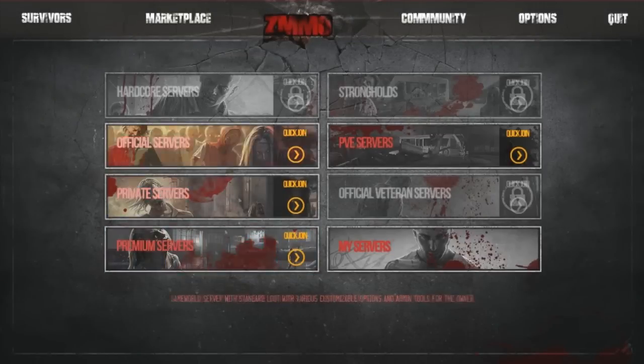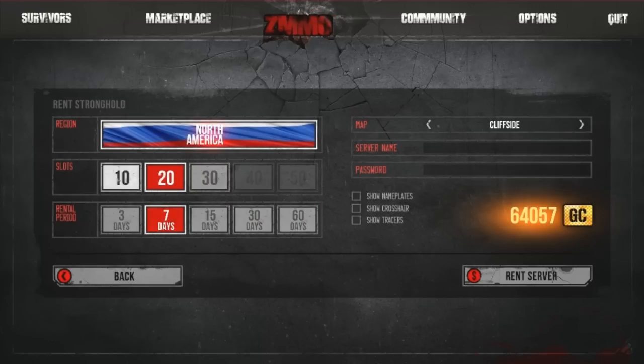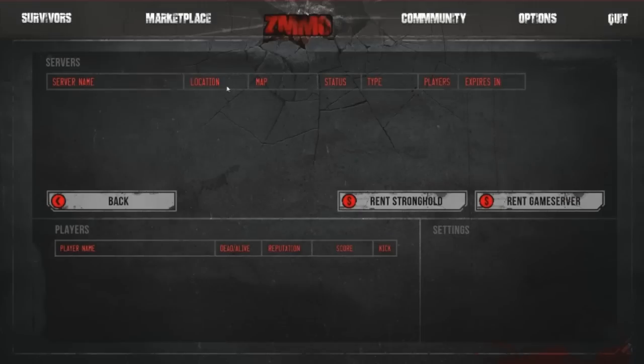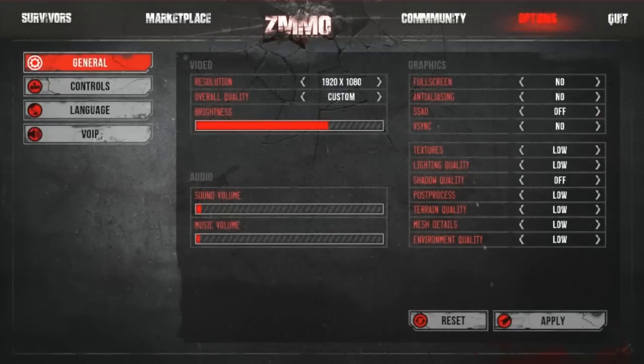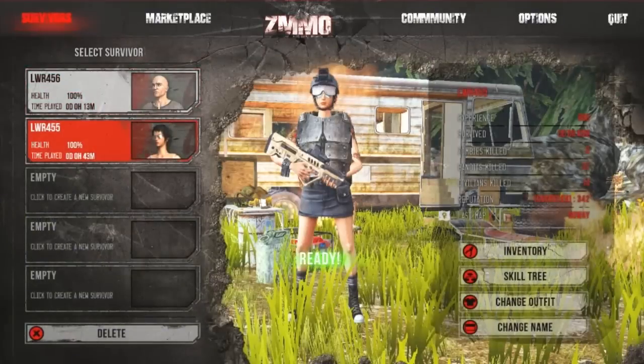There are private servers if you buy them, and if you buy premium you can access premium servers. You can rent servers for quite a bit of GC and change the map and stuff like that — I haven't rented a server yet so I'm not 100% sure how that works. As far as options go, you can balance it pretty well. There is VoIP in Colorado only — not in the normal servers just yet. That's pretty much the overview of the menu and a bit of gameplay. I'll bring you more gameplay of Lost Survivor with some montages when I get around to it.